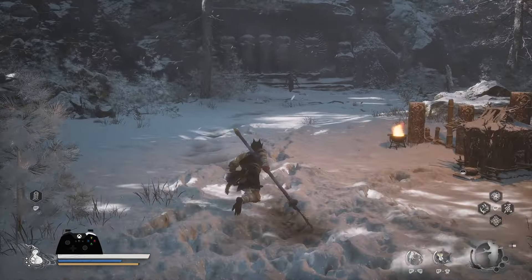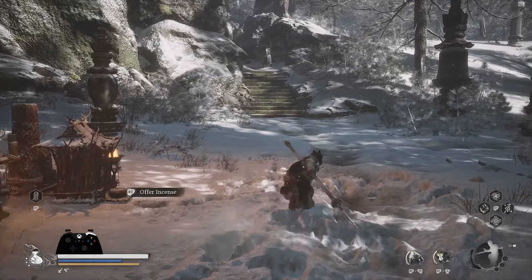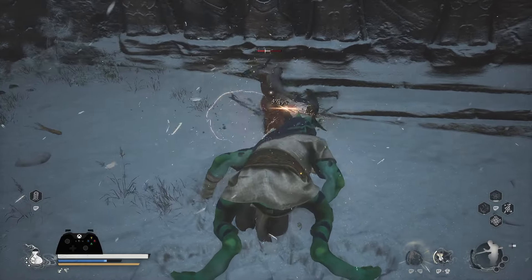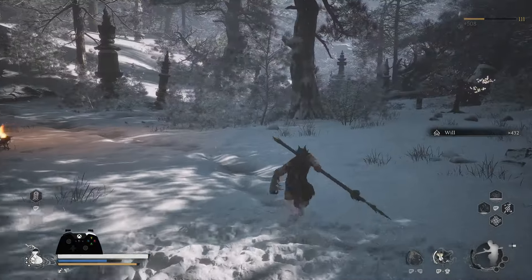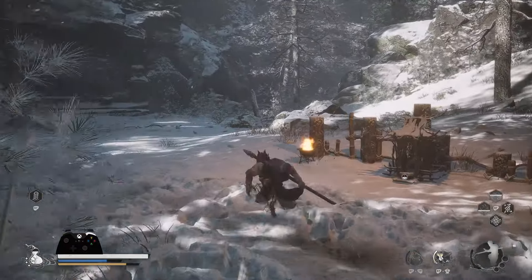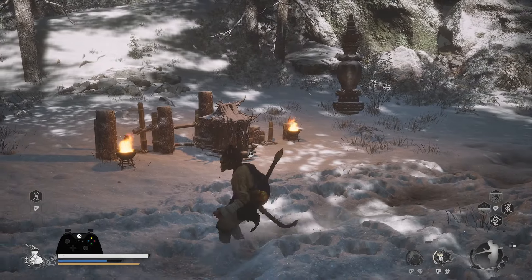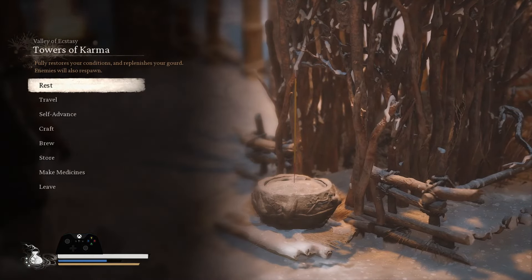Here's why I swapped LT with RT: holding LT lets me sprint and move around easily while keeping the spell prompt up. If I want to cast on an enemy, it's very smooth to hold LT while moving. If you keep it on RT instead, it's clunky — you'd have to put your middle finger on RT, which is an awkward way to hold the controller. The only side effect is that in-game prompts say RT, but you're actually pressing L2.